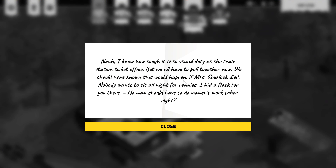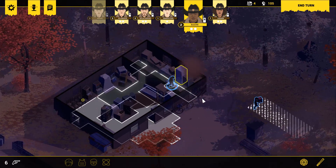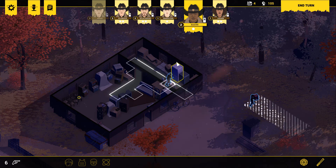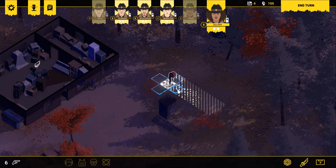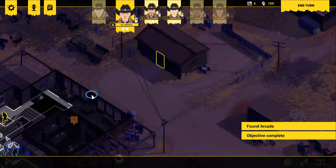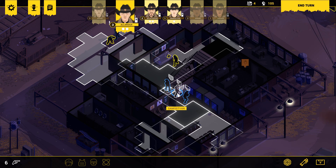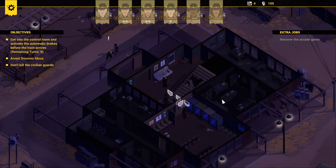What is that right there? It's a note. 'Noah, I know how tough it is to stand duty at the train station ticket office, but we all have to pull together now. We should have known this would happen if Mrs. Spurlock died. Nobody wants to sit still at night for pennies. I hid a flask for you in there — no man should have to do woman's work sober, right?' Yikes. So apparently there's a silver flask around somewhere. Smoked cheese — who doesn't like smoked cheese in the middle of an operation? Put that thing down. None of these guys really have options right now — we're just going to have to wait and see what happens.